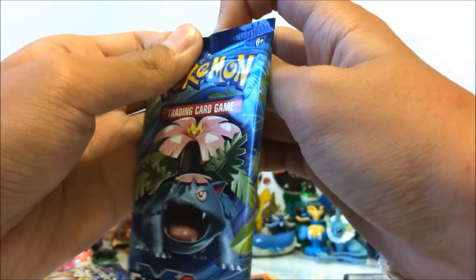Four more packs to go and it's already been great — we've got a secret rare and an EX! This one has no slip. Can this one get even better? Very very difficult to open this pack, but we got an Unlisted Leaf Energy right at the front.